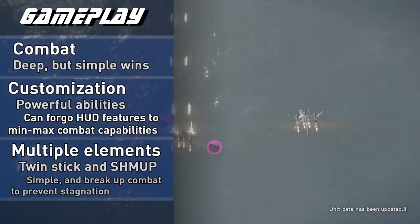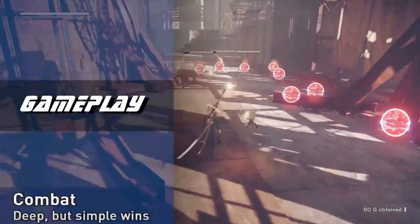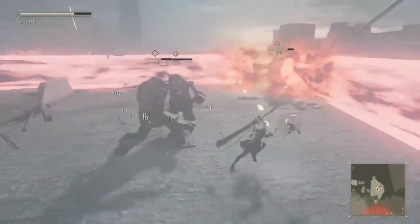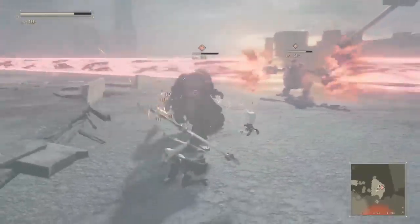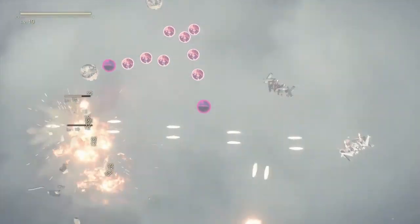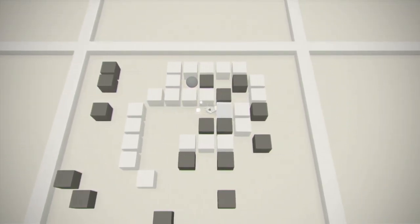Nier Automata starts with maybe one of the best introduction sequences I've ever played. It showcases all the game mechanics in a very satisfying intro setpiece and tutorial. The majority of the game is combat — either on the ground with weapons, in a flight suit in classic shoot-em-up sections, or during hacking segments which take the form of a twin-stick shooter.